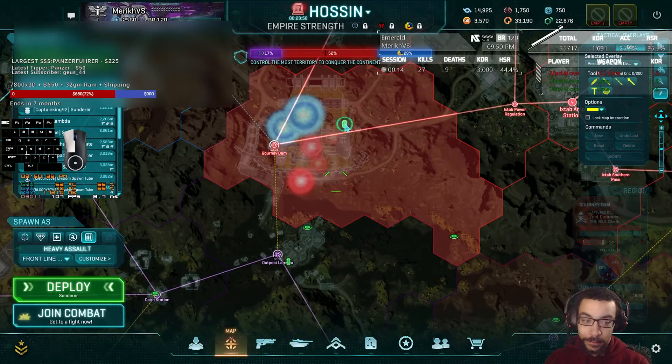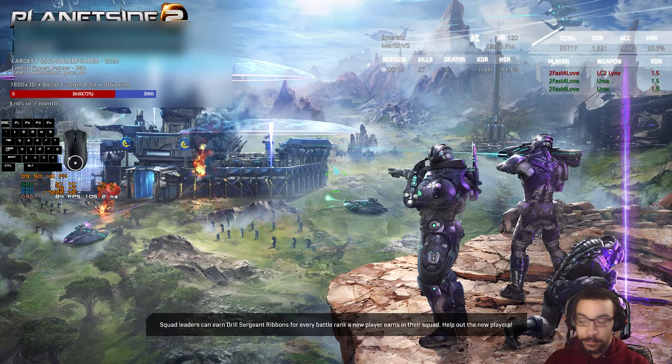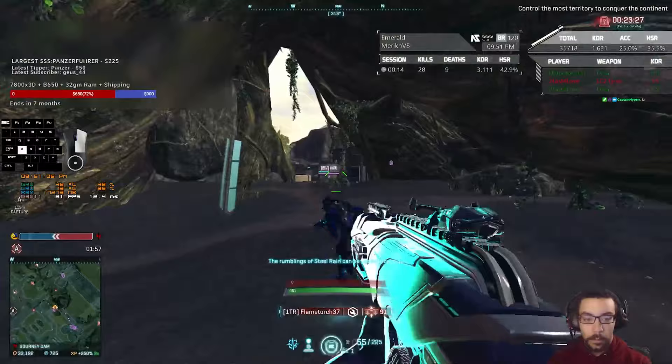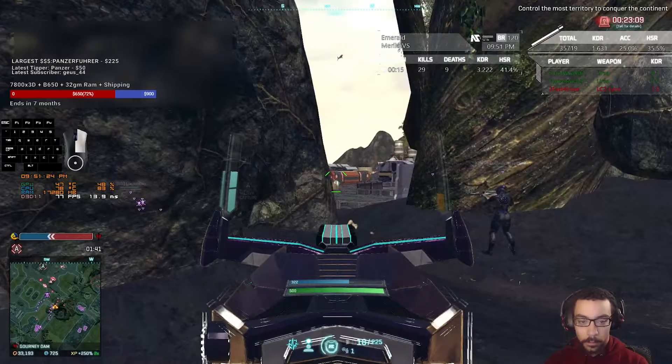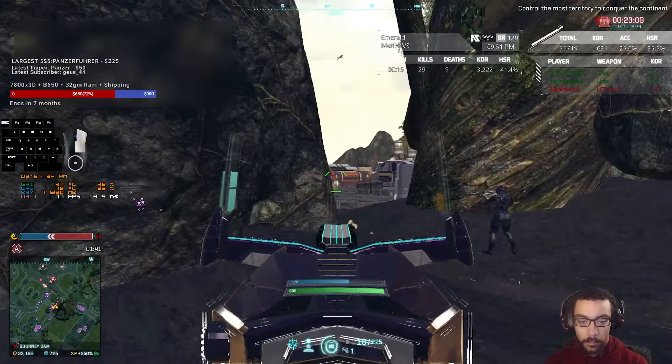I wind up heading off towards Gurney Dam. I don't like this place, but it's the only fight I can find and there's a ton of people here. We're at a farther away spawn, but thankfully the Ursa is a longer range LMG so I just try to take these longer shots. If only I could remember to actually use burst fire properly, this would be a lot easier. I'm technically burst firing but not giving enough downtime for the recoil cone to reset, so I'm not doing myself a whole lot of help.